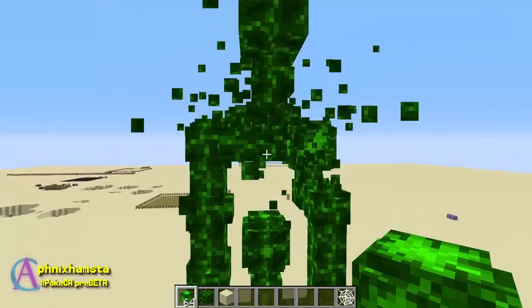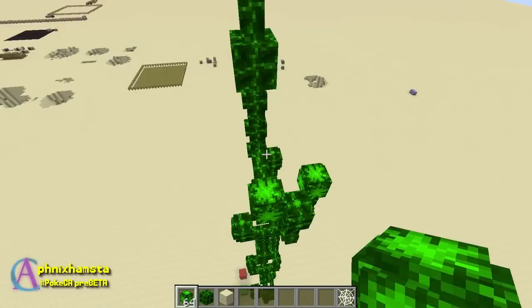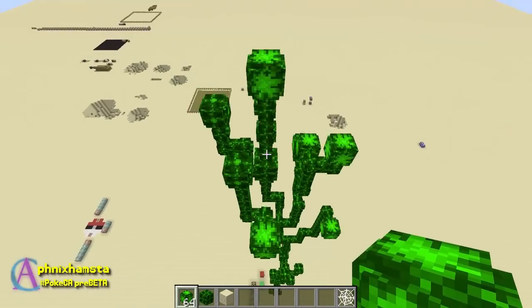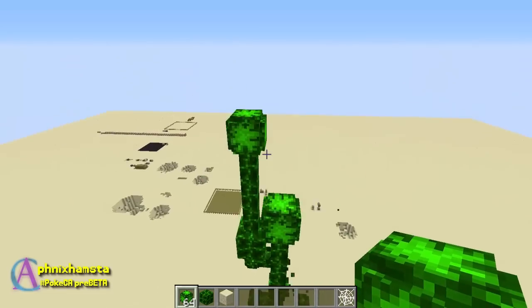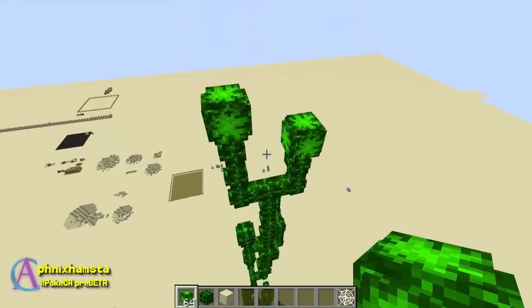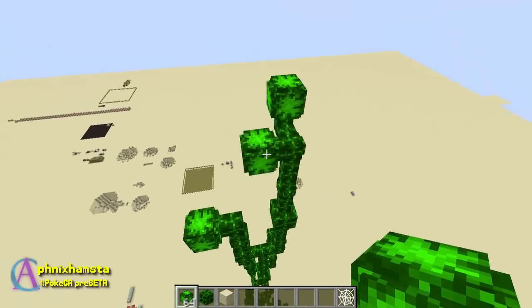Okay, so here we go. First of all, do note that I'm running the game at a random tick speed of about a thousand, that's why the chorus plant is growing very quickly — very rapid growth here. But the armor stand is essentially doing some searching around this place, searching for these top blocks here, these flowers, these plants.